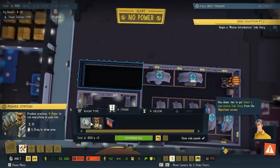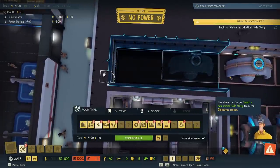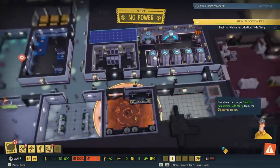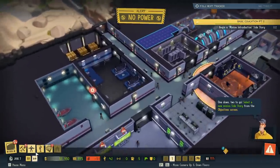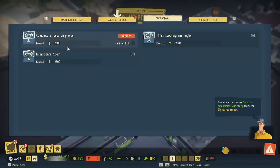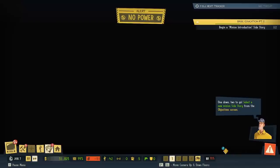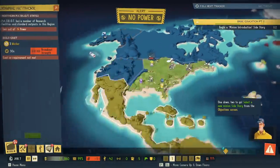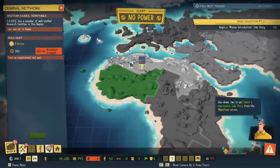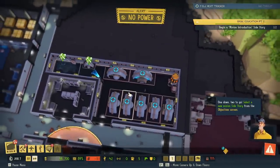We'll scoot some more generators in there — probably just two. The scheme has succeeded. We can only fit one. We'll go a little bit further. That should make up for the extra power. Do we have enough money yet? Main objective, side story, optional. Complete a research project — we're working on that. Interrogate agent — we're working on that. Finish scouting any region. Let's scout out the new areas around the U.S. We need more broadcast strength — we can't do it because power's out. So no scouting until that power comes back on. The power room is incredibly important.